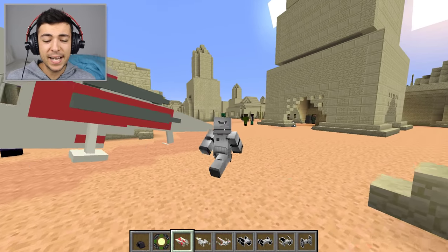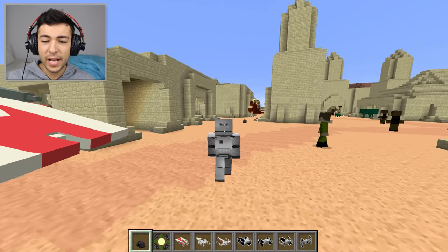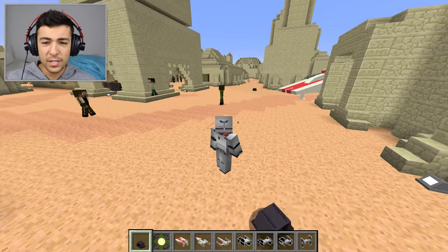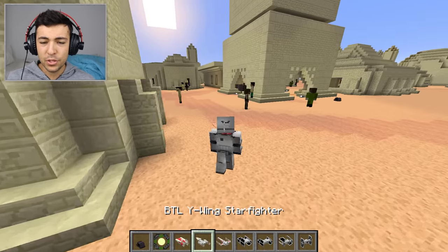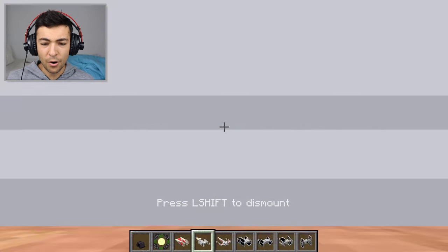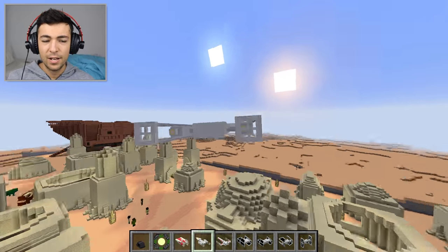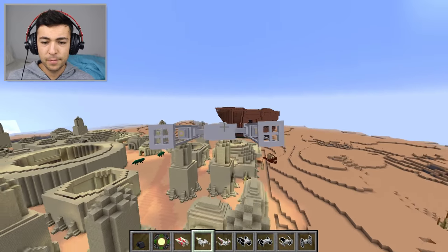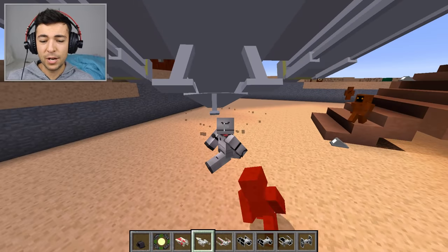Sorry guys, didn't mean to land it right here. Let's go ahead and spawn our repair droid and let this spawn naturally. There's another one - I found your twin, he's over there, go and get him! Let's go ahead now and spawn the Y-wing starfighter. Let's press Y - yes! Look at this. Oh nice - fire! Oops, I crashed that one. Sorry.